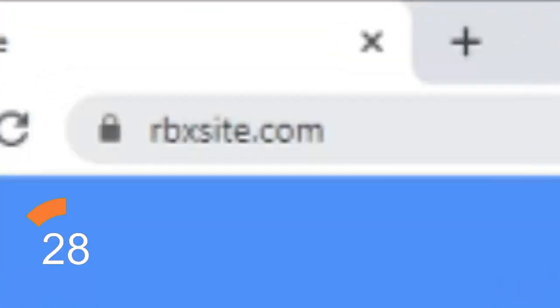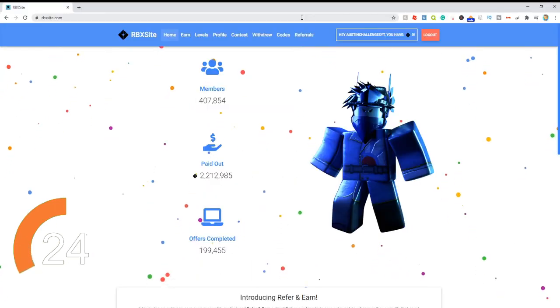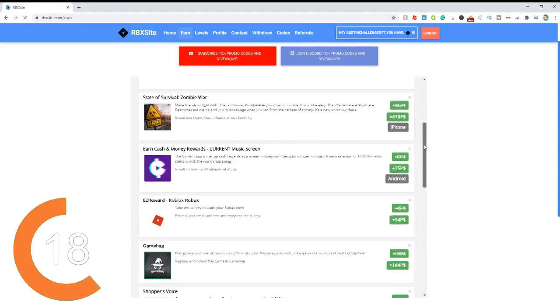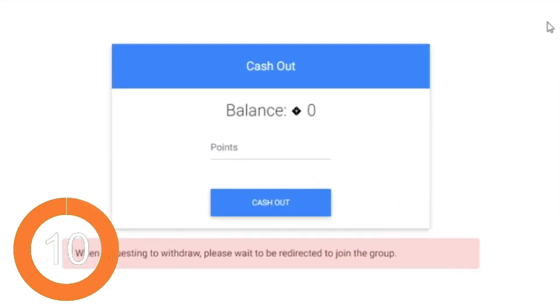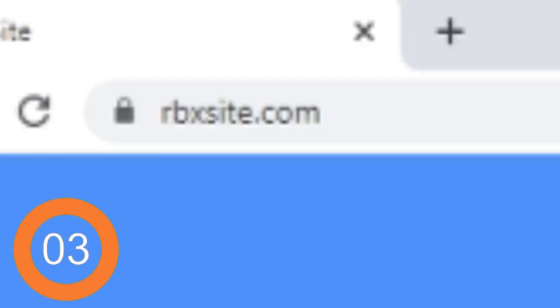Check out rbxsite.com. It's a website with over 400,000 members and you can get free Robux. Just click link account, enter your Roblox username and click link. Do all of these different surveys and offers and you can get free Robux literally from doing these. Once you're ready, click on the withdraw button at the top and follow the steps to withdraw your Robux. Use code 'welcome' in the code section for free Robux. Check out rbxsite.com and start earning today.